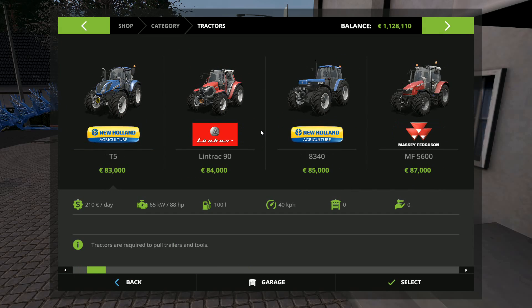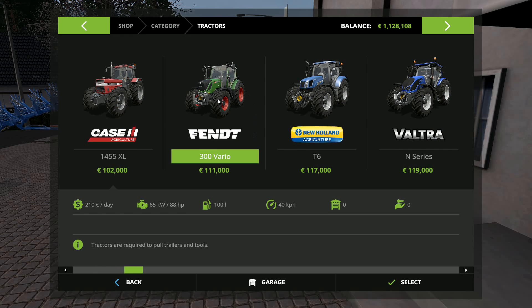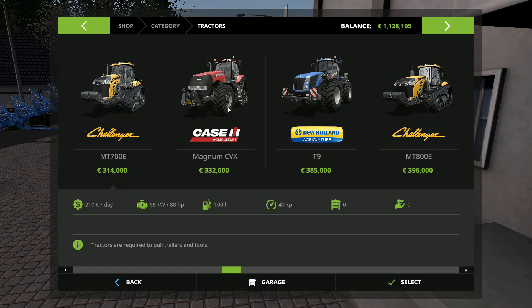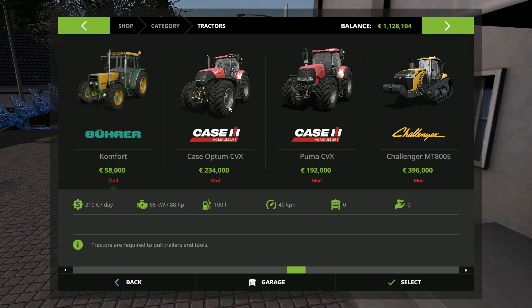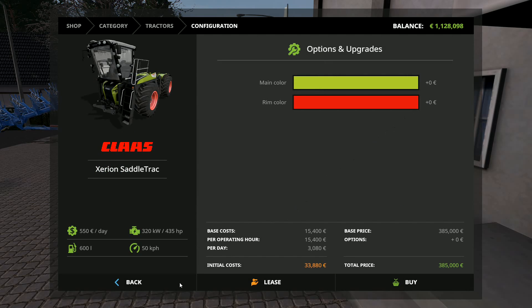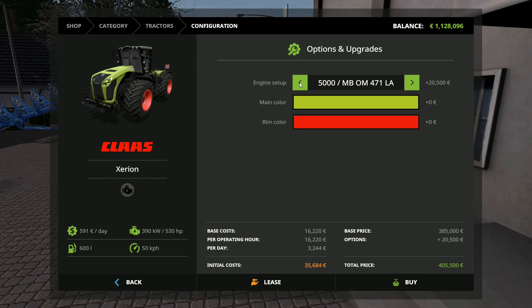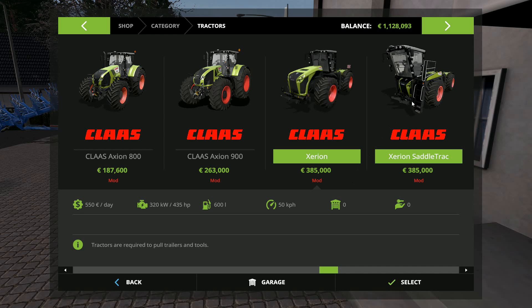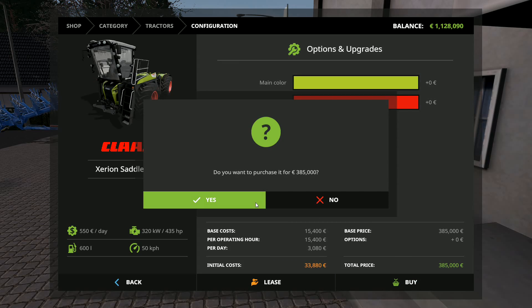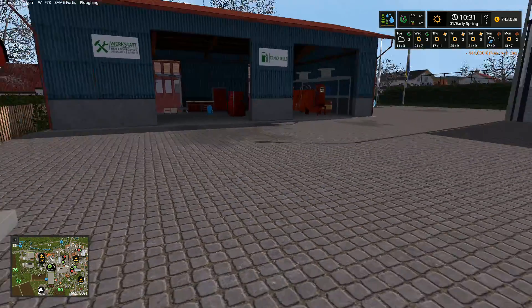Now, a lot of people have been telling me I should use Fendt in Germany, more people say Deutz, and others say I should also be using one of these - the Claas tractor. That one is 205 horsepower, that one is 320, we've got the Claas Xerion at 435 horsepower and also the Xerion saddle track at 435 horsepower. This one has a bigger engine option going up to 530, so we could actually get this tractor and put the big plow on it. Main color green, rim color red - buy for 385,000.